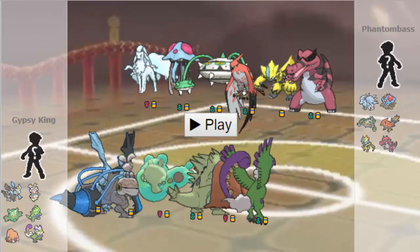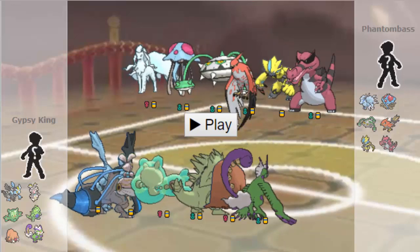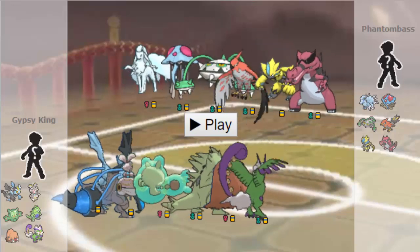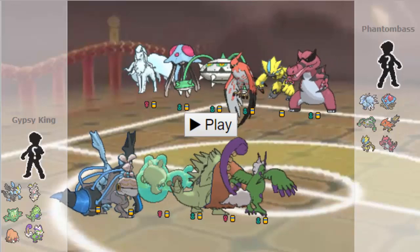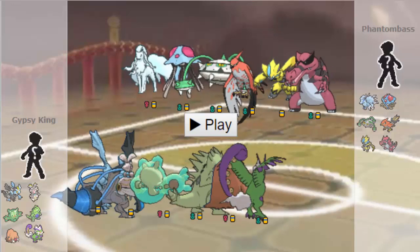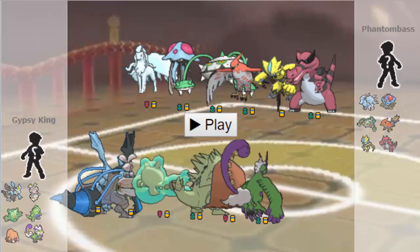Tyler has a really well put together team in my opinion. He had the Mega Latios, which he didn't choose to bring to this week's game, but he's got screen support in Ninetales. And then he's got a really interesting cast of Z-Move users, with Talonflame, Venomoth, and Mismagius all being really viable, cheaper kind of Z-Move users. He spread out his Z-Points along his cheaper picks to really get the most bang for his buck, so I can appreciate that.